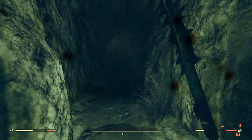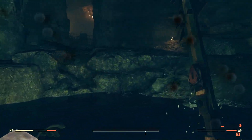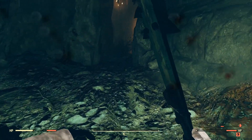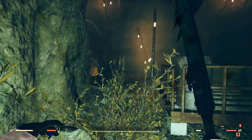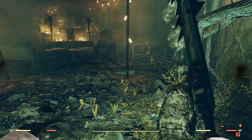Head into this room with a little water in the middle next to all these candles. Head on straight through this nasty, disgusting water, jump straight up, and you'll reach a main ceremony room looking area.